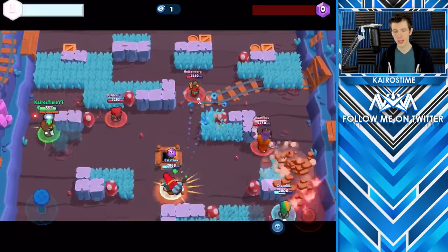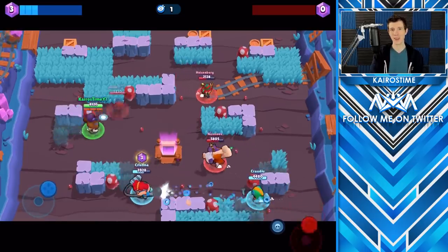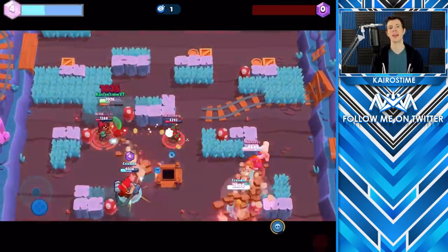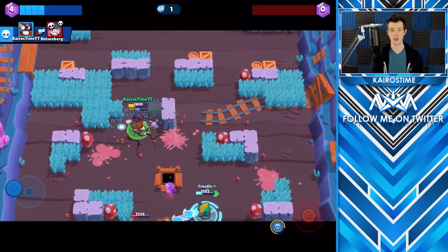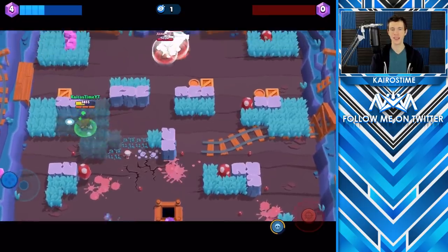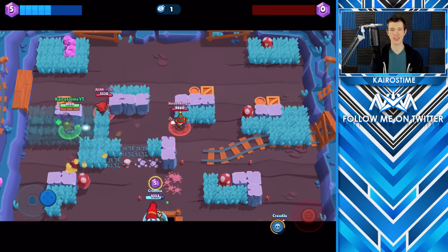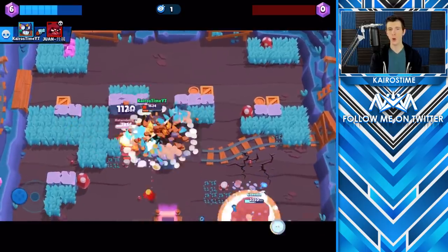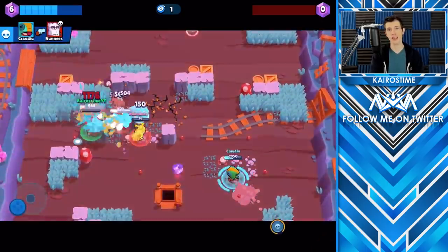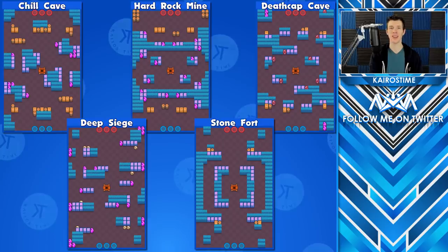For Gem Grab, El Primo plays an important role as an aggro brawler, where it is his job to either cover the left or the right side of the map, sneak up on the enemy's side, and keep them pushed back. It is his job to keep enemies from getting to your gem carrier, and he should not be used as a primary gem carrier, because if he has the majority of the gems it's too risky for him to go on offense because of his short range. He is only good on maps with lots of walls, including Chill Cave, Deep Siege, Hard Rock Mine, and Stonefort.